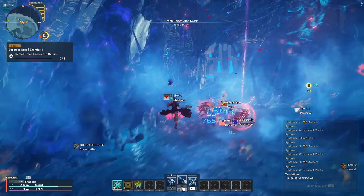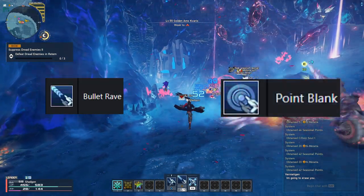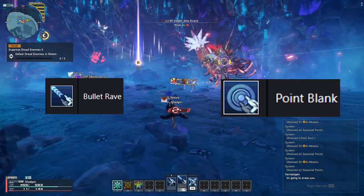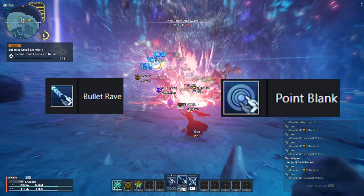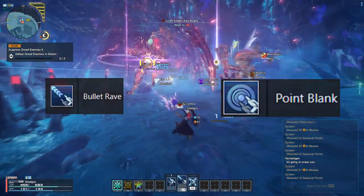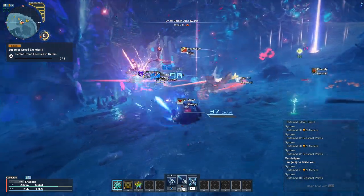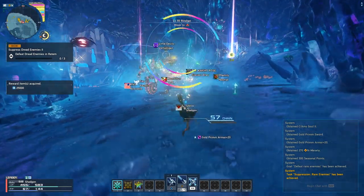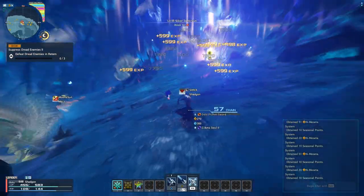When fighting bosses, we'll use a combination of Bullet Rave and Point Blank. Bullet Rave fires a volley of shots at a single target before firing a large blast, while Point Blank is a close-range blast. Use Bullet Rave to start a Chain Trigger, then close the distance and use Point Blank to trigger a Finisher Boost. Point Blank is also a great art to damage bosses who have been downed or broken.